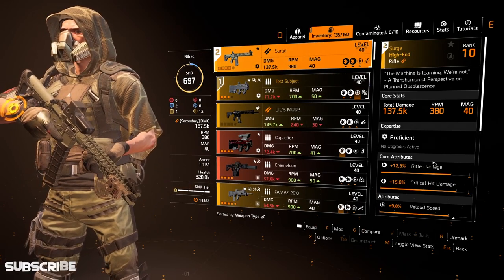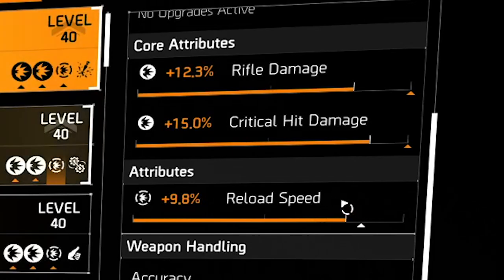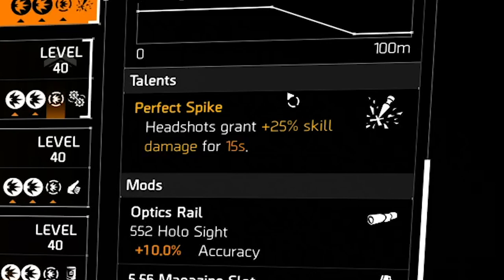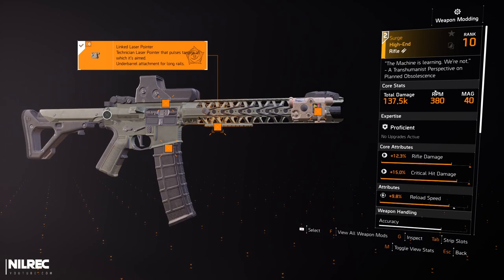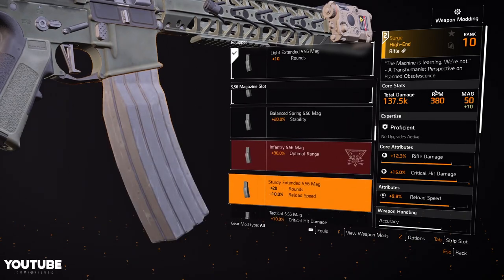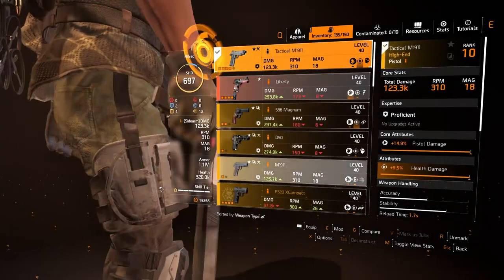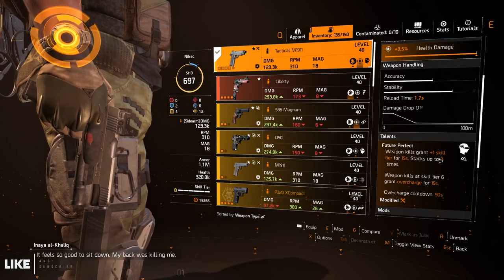For weapon mods I'm using two 5% critical hit chance mods, plus 20 rounds, and minus 10 reload speed. For the secondary weapon I'm using Surge — it has rifle damage, critical hit damage, and some reload speed. The most important thing is the talent: Perfect Spike — headshots grant 25% skill damage for 15 seconds. For mods I went for accuracy, the linked laser pointer unlocked from Technician, 10% stability, and a plus 20 round magazine.